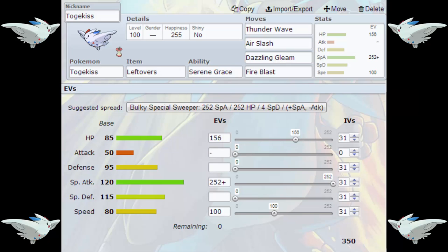We're going to be looking at the offensive speed control set, which is the set in front of you right now. We've got Togekiss holding Leftovers, with the ability Serene Grace, and the moves Thunder Wave, Air Slash, Dazzling Gleam, and Fire Blast. The EV spread is 156 HP, 252 Special Attack, and 100 Speed, with a Modest nature.